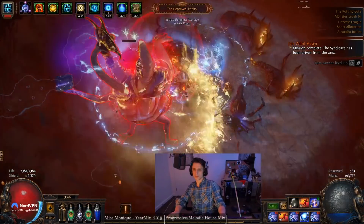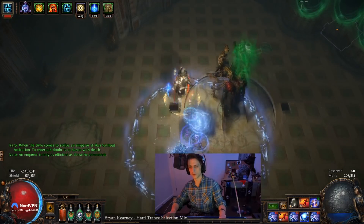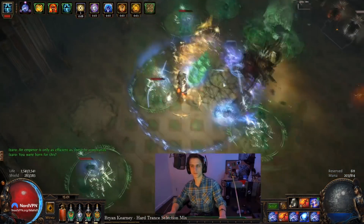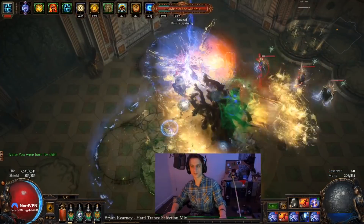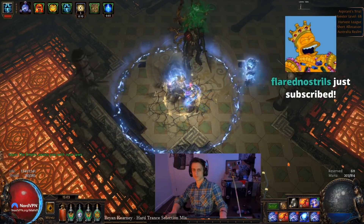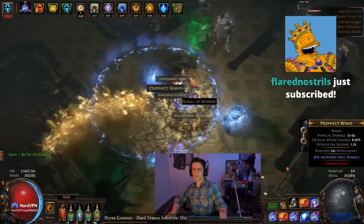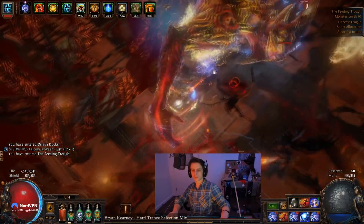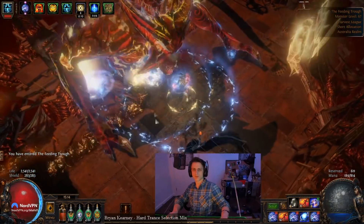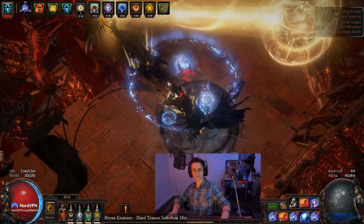It seems like Arcanist Brand is a pretty nice brand to be using. Penance Brand seems pretty good as well, though it's still pretty early to tell. Overall, Arcanist Brand just seems versatile and smooth — you can pick whatever you want, chuck it in there, and just experiment with what's going to be good or bad. For example, Glacial Cascade is pretty bad with it, because you want it specifically to be cast from a few meters back to have the cascades overlap. With Arcanist Brand it's always going to be point blank and it's not going to maximize its damage.